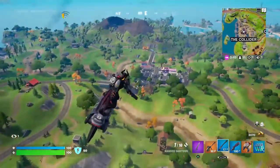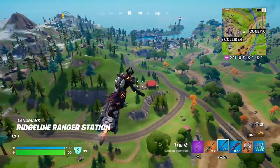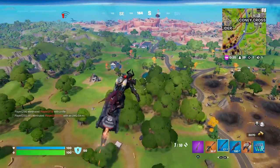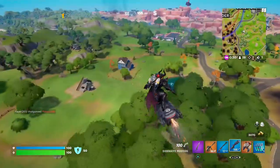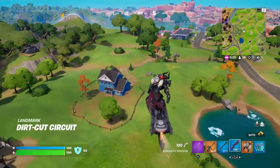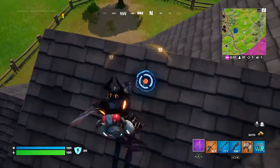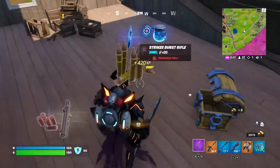Alright, where are we going now? The Collider is still in ring, but there's really nothing else to look at there. We're gonna go somewhere with a lot of chests because honestly I think we need better loot. We got good loot, but we could always have better. This house is barely in ring, so thank god it is — it has a chance of three or four chests. Pretty good.